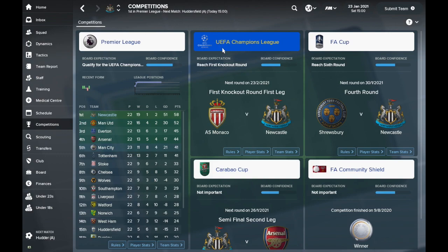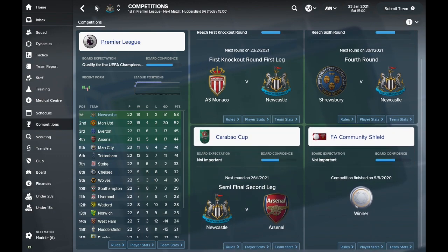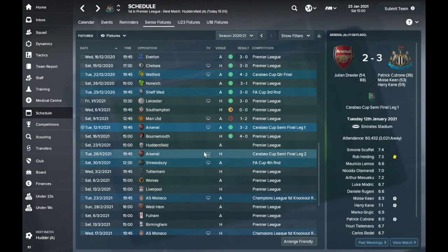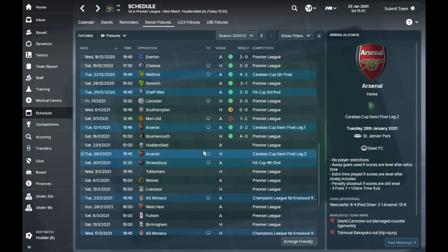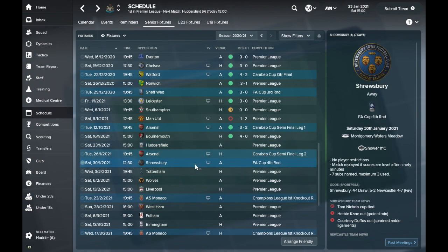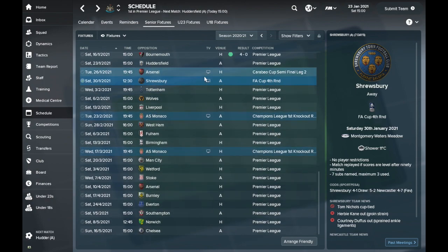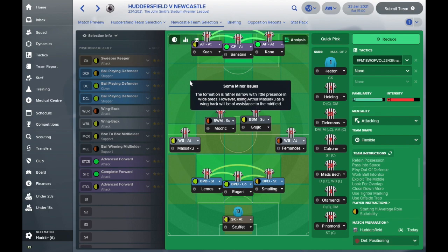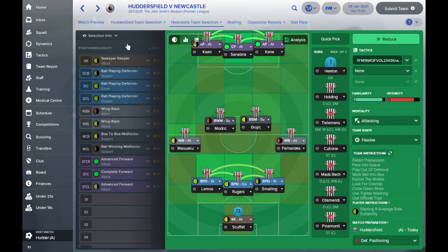We still have the advantage in the title race. We've got the Champions League knockout stages still to go and the Carabao Cup second leg semi-final, because we beat Arsenal 3-2 away from home in the last leg. We'll have that return game at St James' Park today, and we should be winning that reasonably comfortably. We should also be beating Huddersfield and definitely Shrewsbury. United have been absolutely superb and any more slip-ups will be taken advantage of.